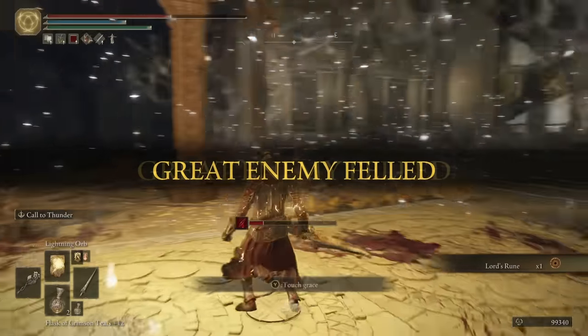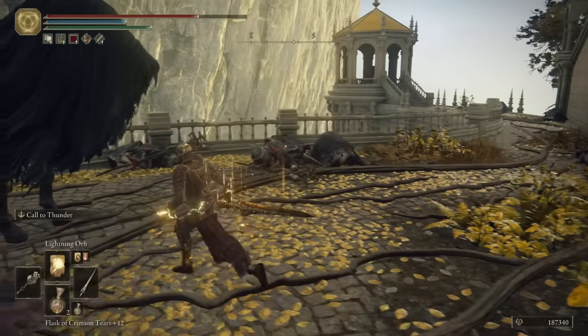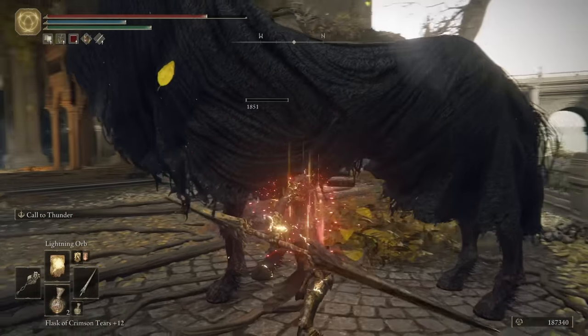After defeating him I noticed something strange: a cavalry horse, just standing there. My best guess is that Sigur is supposed to be riding on it during the fight, but it has not been implemented yet.